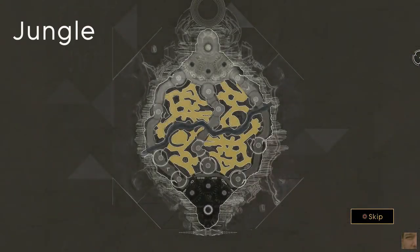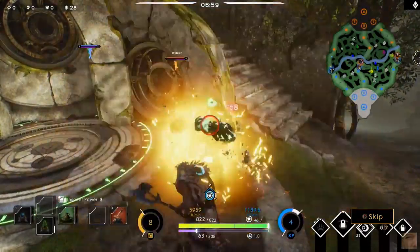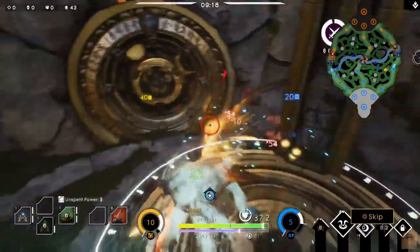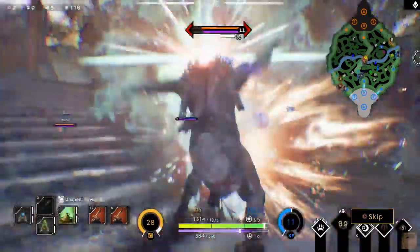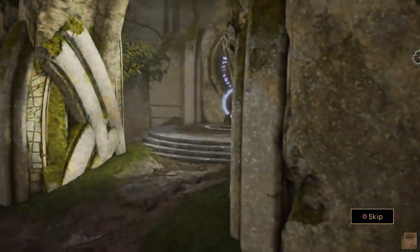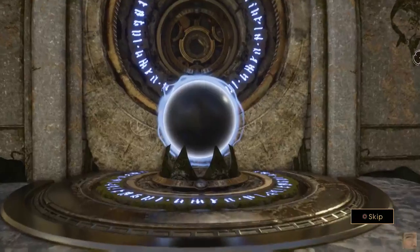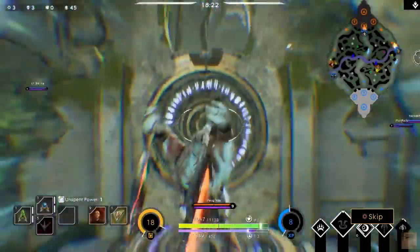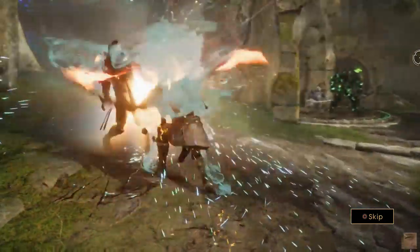The jungle connects each of Monolith's lanes and requires a watchful eye. Using the green buff, the jungler should clear jungle camps, gank lanes for allies, and protect your amber link. Your amber link fills with card power as you kill jungle minions, but is vulnerable to enemy attacks. Brawlers and assassins excel in the jungle.